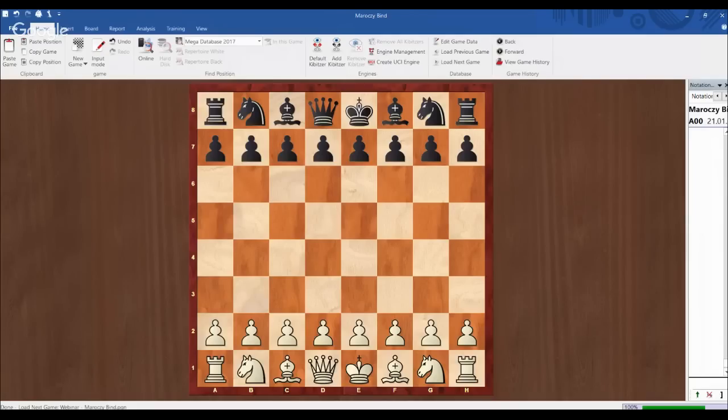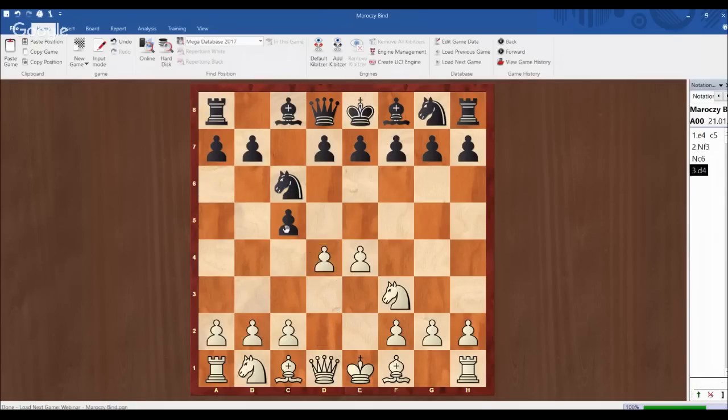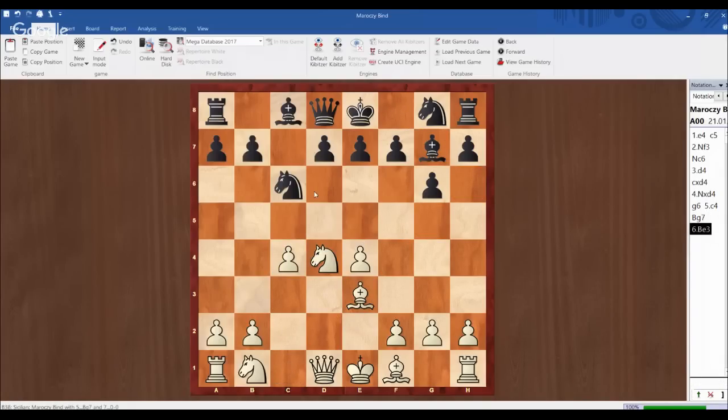The Maróczy bind structure usually arises from the Sicilian opening. For example, this variation is called the Accelerated Dragon. White can play c4 here, bishop g7, bishop e3. You can see we get to a position where white has two pawns in the center on c4 and e4, which control d5 and make it harder for black to break through in the center.